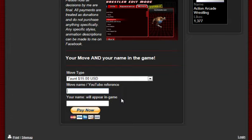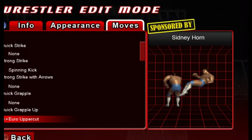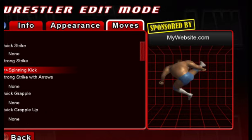As long as it's not vulgar or anything like that, you can put your name right here and it will appear just like this. This is a screenshot of the Edit Wrestler mode, and this is what the screen would look like if you were previewing a move that was sponsored by a specific person. And this is what it would be like for a specific website. So as I release the game and users go through the moves, you'll be able to see where all of these moves came from and who sponsored all of them.